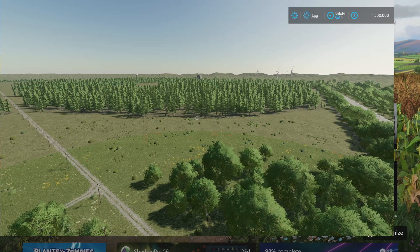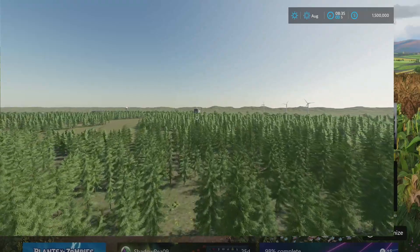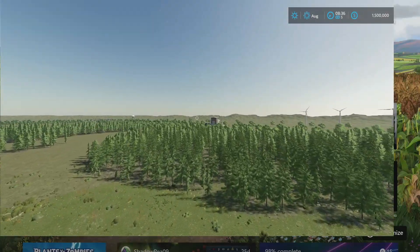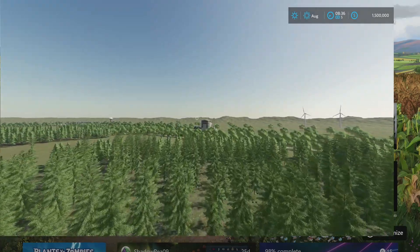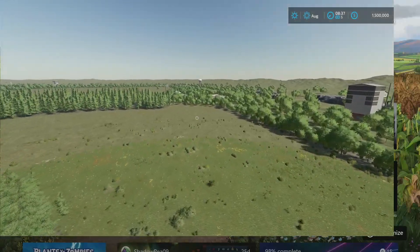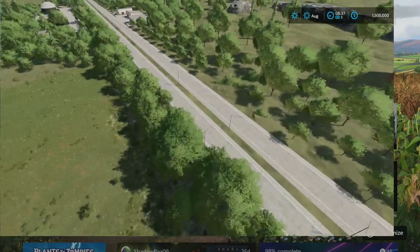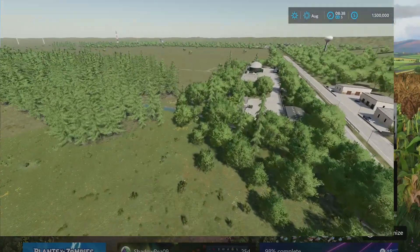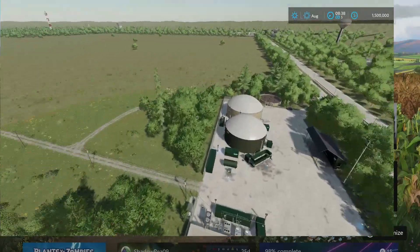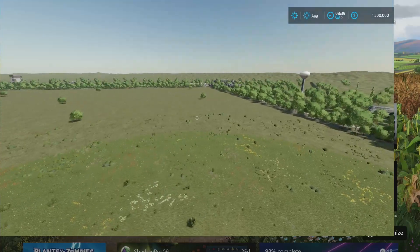There's a sell point over here I've honestly never been to. I'm over 30 hours into my series on this map and I've never come over here. I've never even cut trees on this side. Let's see what we've got — looks like there's a BGA over here. That's why I haven't been over here, but if you like doing BGA stuff, there it is. And you've got all this good ground out here too.